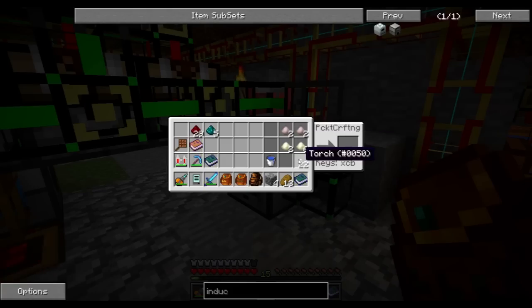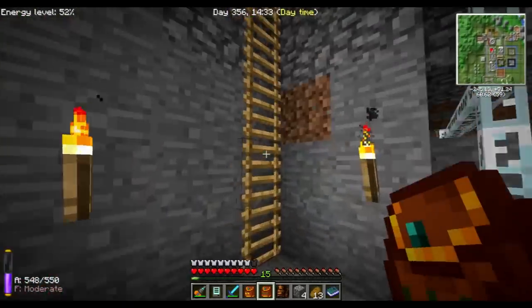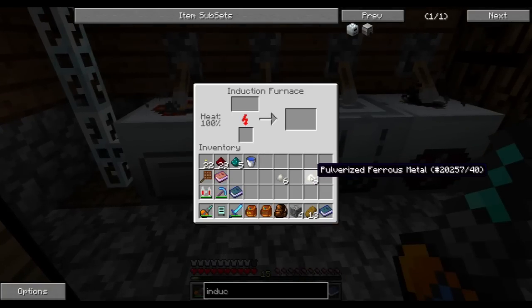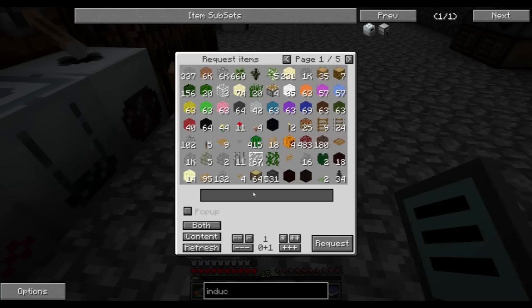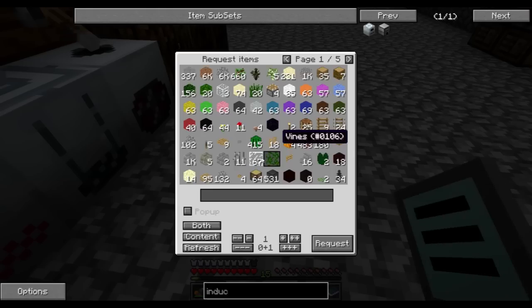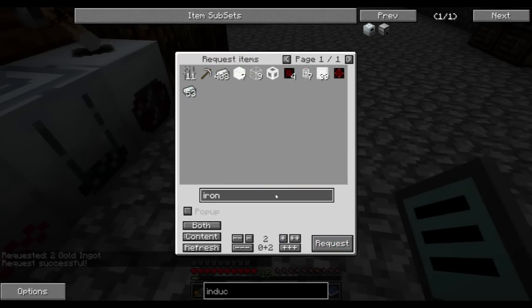It should be something like that — there we go, Invar blend. I need to make some sort of automation for this later, I suppose. Invar blend — I can smelt it there, that's good. So for the induction smelter I need a machine frame, copper, and a redstone reception coil — so that's gold. I'm gonna need two of those, I'm gonna need iron, and that's gonna be four of those.